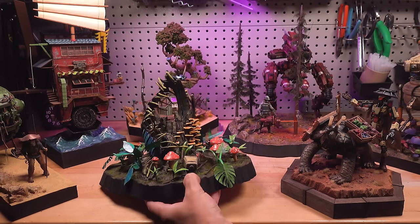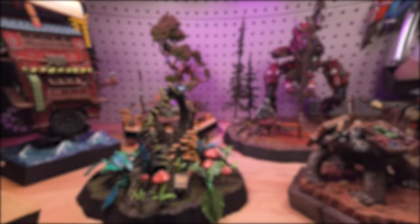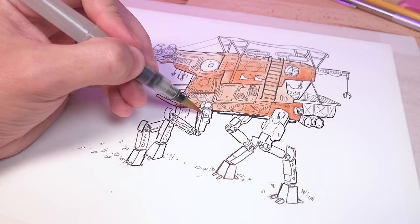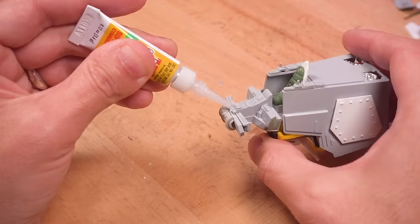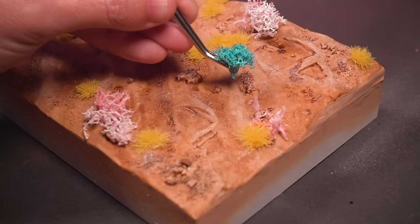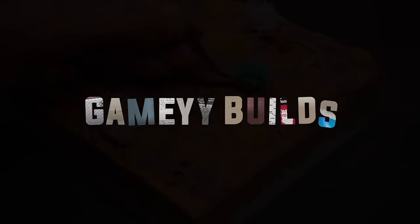These handcrafted dioramas tell the stories of Aegis, a planet overcome by a mysterious fungus. Our story and build today occur on the beaches of Ludania, on the southern fringe of the Royal Balami Territory. I'll take you on my seven-week journey conceptualizing, building, and painting this walker, and as always, we'll end with an original short story. This is Gamey Builds, and you're watching Beyond the Blight.